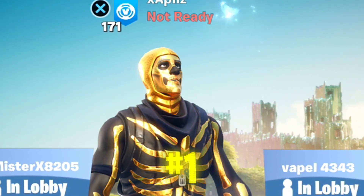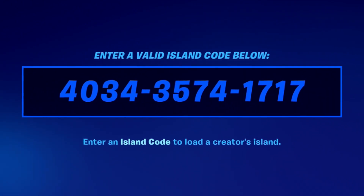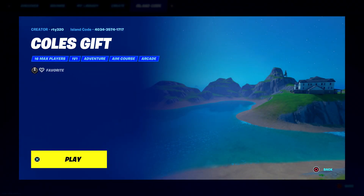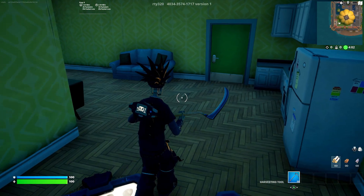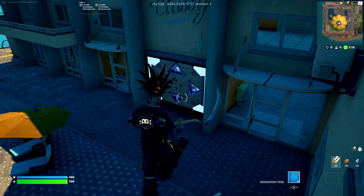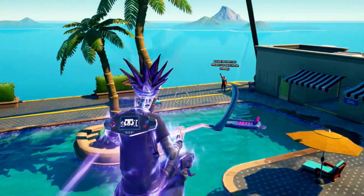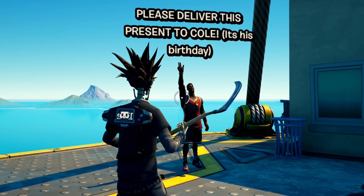Starting off, we have a brand new creative island where you can get some secret awards. The code you want to put in is 4034-3574-1717. Once you put this code in, it will come up with Cole's Gift — this is the creative map you want to play. Once in, you'll find yourself at the start; go through the door and hit the bounce pad.